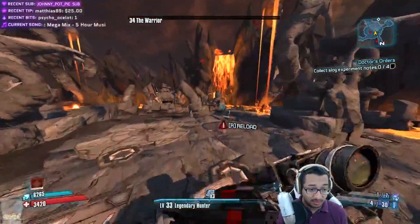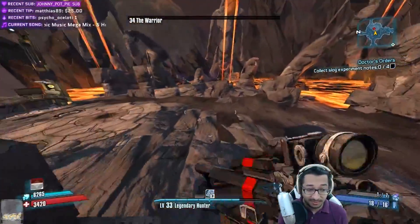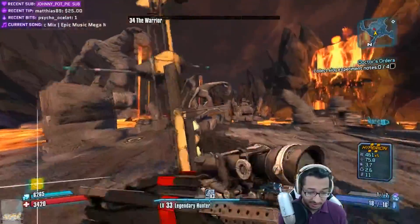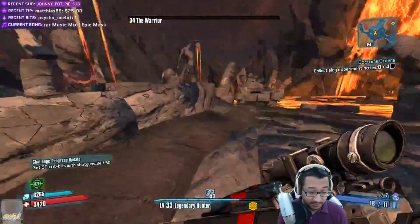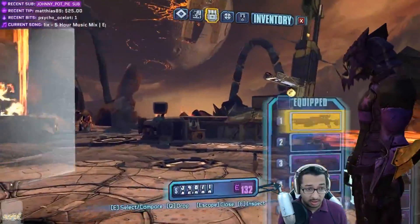I'll start the video by explaining the mod. This is a character overhaul mod for Zero that modifies most of his skills, with the exception of a few, in addition to modifying all of his class mods in terms of how they look, stats, and the skills they boost. This mod changes the classification of Zero from Assassin to Predator, reflected on the character selection screen. It also changes your action skill into a version of Deception.